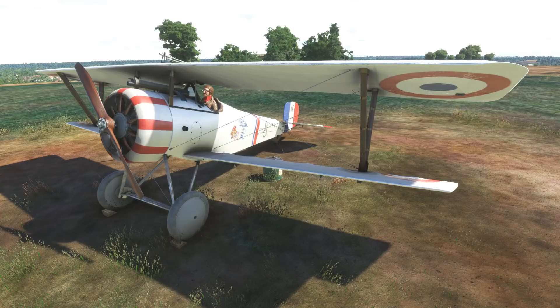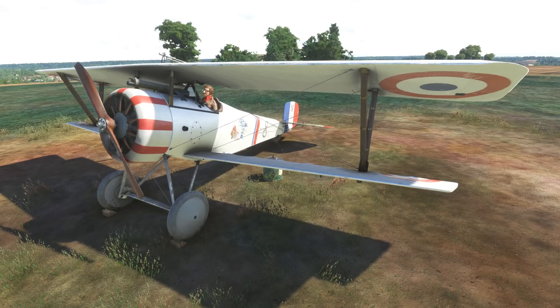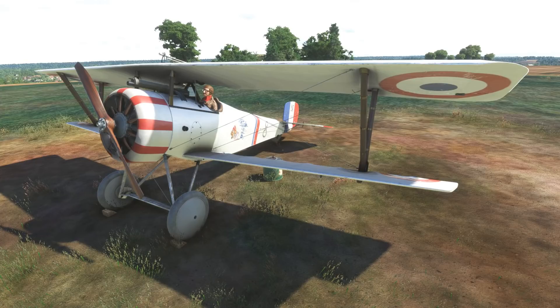We'll be recreating the endeavours of Charles Gordefoy, a World War 1 era French fighter pilot. He managed to write his name into the history books by flying a Newport 17 through the Arc de Triomphe. France had actually planned a victory parade down the Champs Elysees on the 14th of July 1919 to mark the end of World War 1 hostilities, but the military command had ordered that airmen were to participate in the parade on foot.